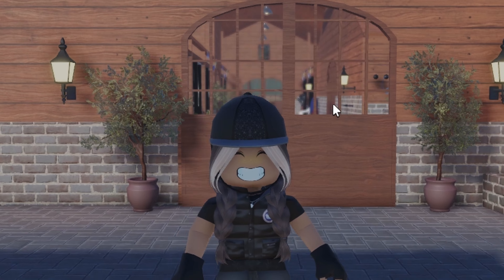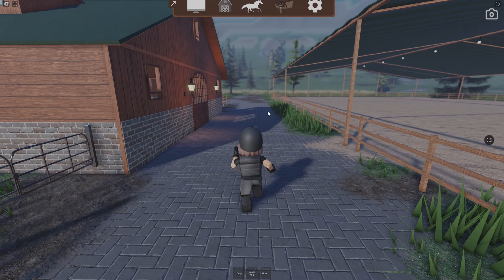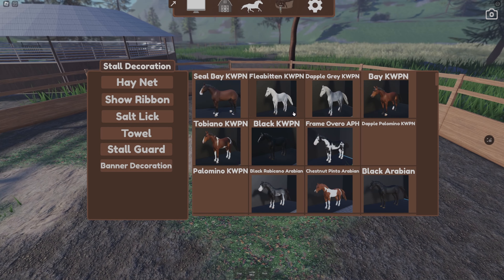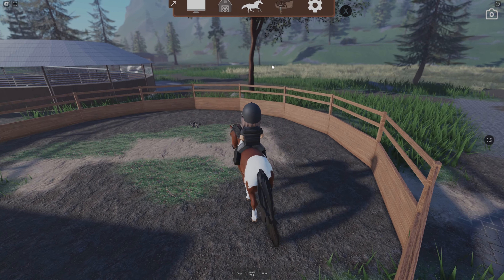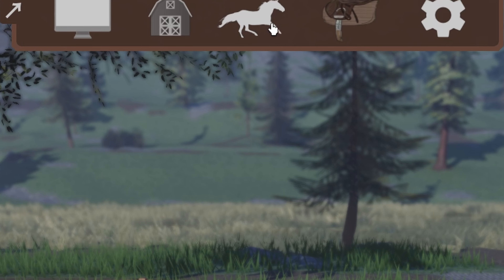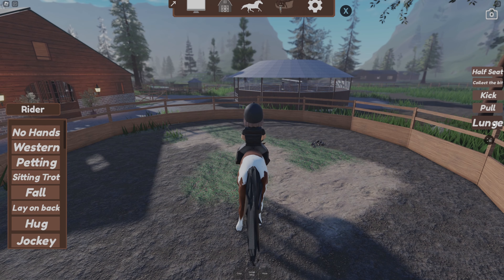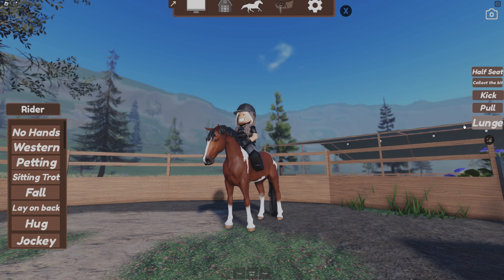The first tip is how to lunge. You go into the lunging arena — I always get confused because I think it's that one but it's actually that one. So if you get a horse out and ride her, put her into the middle. You need the little icon out.